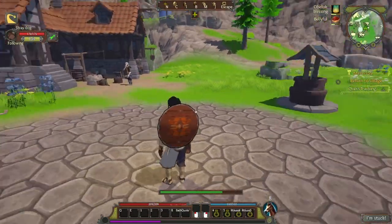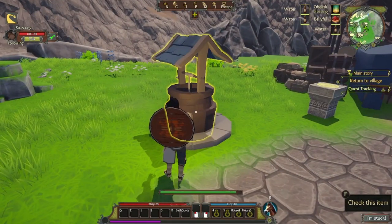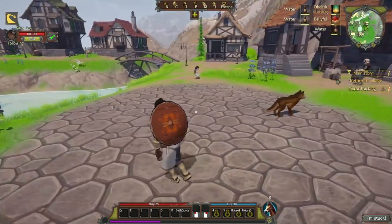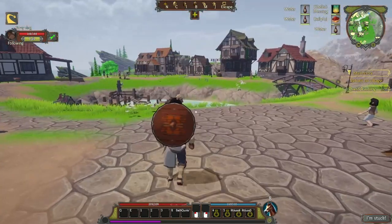Also if you're a mage and you come back to town very low on mana, you can drink out of this well three times. For each drink you get five mana every two seconds. So it's a good way to come back into town and stock up on mana.